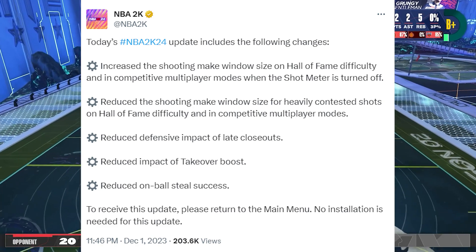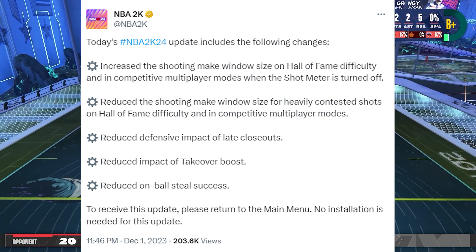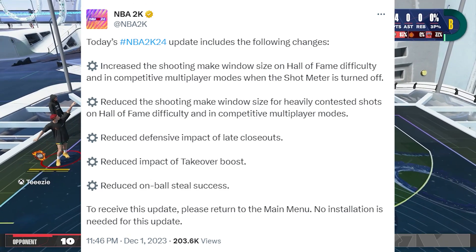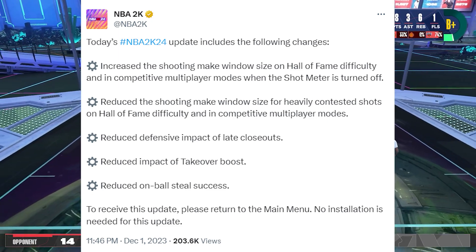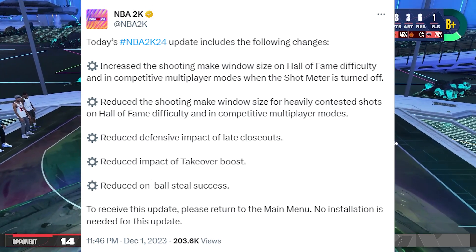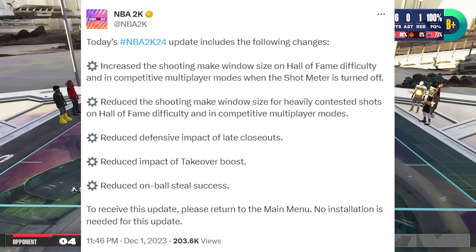Next one: reduce the shooting make window size for heavily contested shots on Hall of Fame difficulty and in competitive multiplayer modes. I think this one is a response to the trending Chalk clip recently where he was hitting consecutive challenged half-court shots. Keep in mind they said only for heavily contested shots — maybe they're pertaining to somewhere above 20% contest. I don't get it; sometimes 2K just put ambiguous terms that could mean anything. Why not just say above this percentage contest or something?